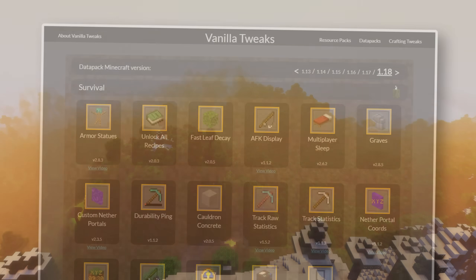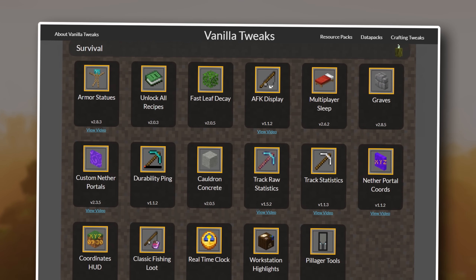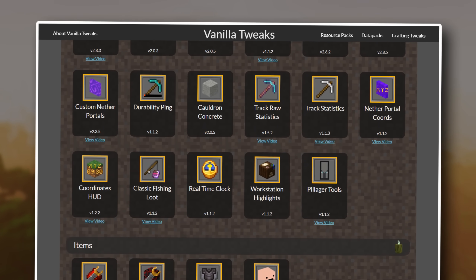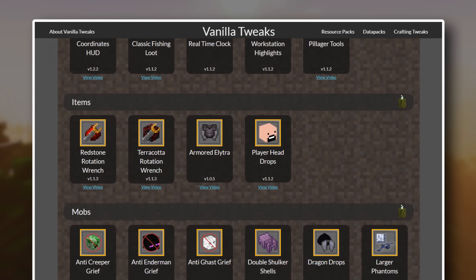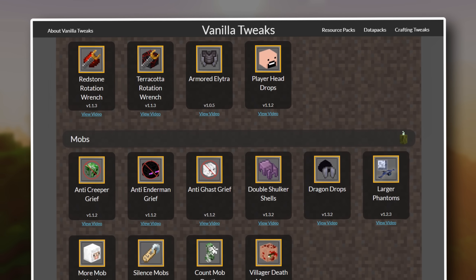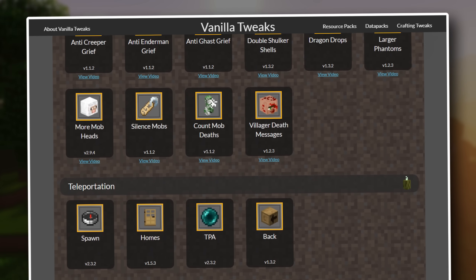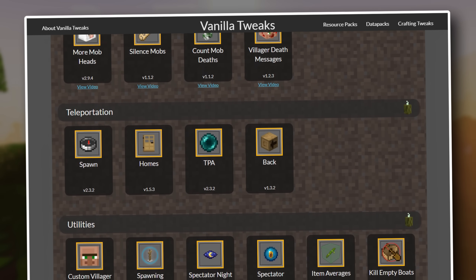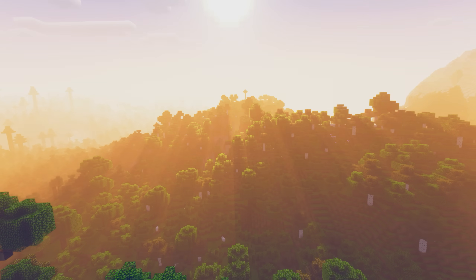Last up is a website called Vanilla Tweaks that I wanted to mention. I'm not personally using any of these items myself at this time, however Vanilla Tweaks offers a pretty neat variety of data packs, crafting tweaks, and resource pack tweaks that all aim to provide similar quality of life improvements to the game, but not in a way that requires mods. Links, as always, will be in the description down below.